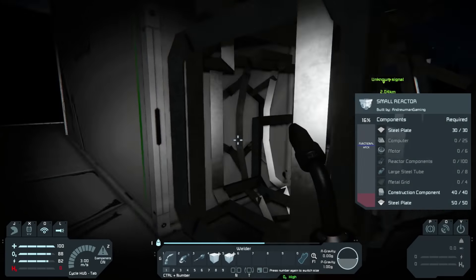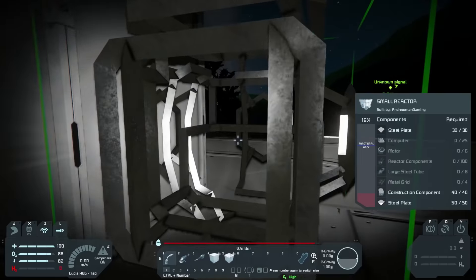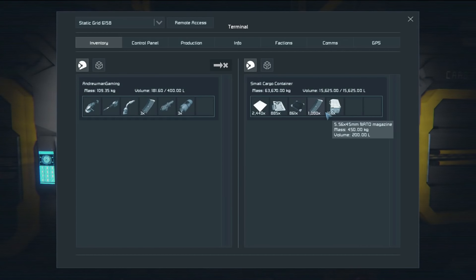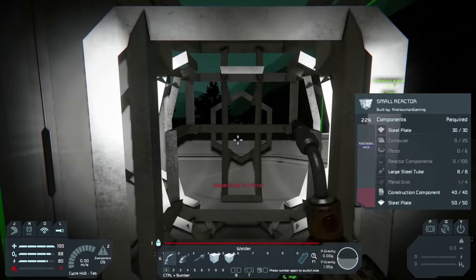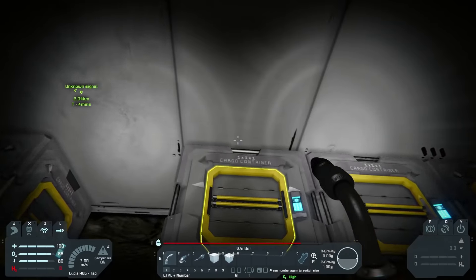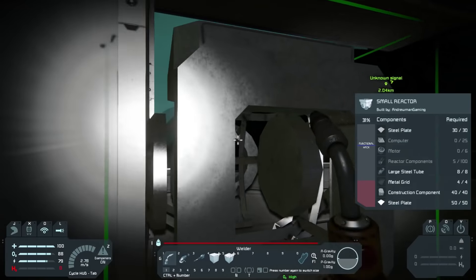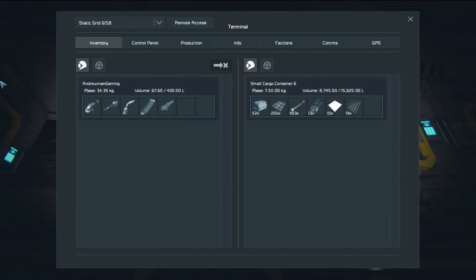We have some construction components, one metal grid, and a couple of large steel tubes — only three though, and we need eight. We need eight large steel tubes and then metal grids. We can carry 41 reactor components, so I gave myself exactly enough reactor components to get the job done. We don't need a billion trips.